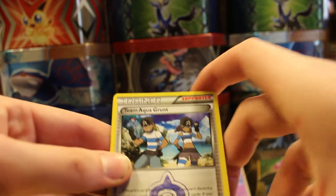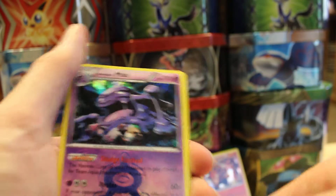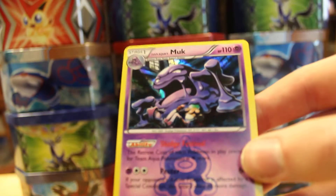In the second pack: Magma Pointer, Team Aqua Grunt, Magma Nummel, Magma Baltoy, Magma Mightyena, Baltoy again — and ooh, Team Aqua's Muk! It's a nice looking card. I didn't think Muk could look nice, but somehow he does. I've always liked Muk — it's just one of those nostalgic ones. Muk is actually really strong; its Attack stat is really good and it's scary.